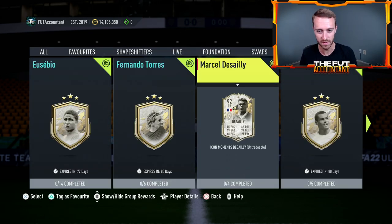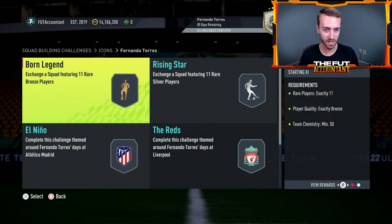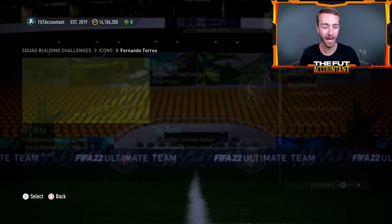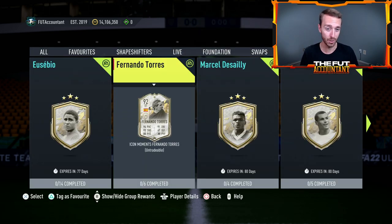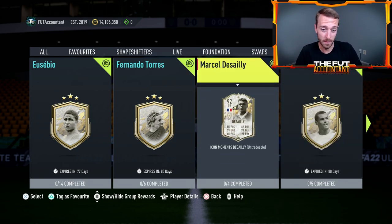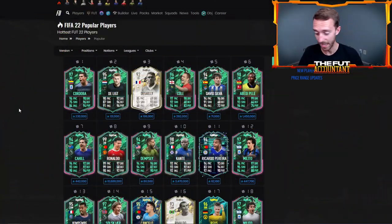I think EA was specifically curating this content for people on lower coin budgets. Fernando Torres on the market before yesterday was like 300,000 coins; this SBC is about 200K — with 82, 83, 84, 85 rated squads — that's really, really cheap. Torres, Desailly, and Rivaldo are all a little bit behind the curve, but based on their price movements yesterday, you can tell people are actually excited.